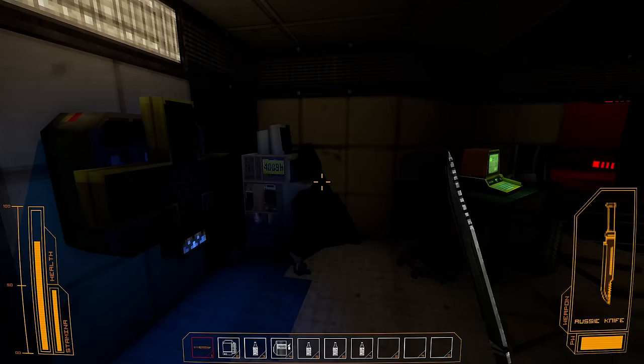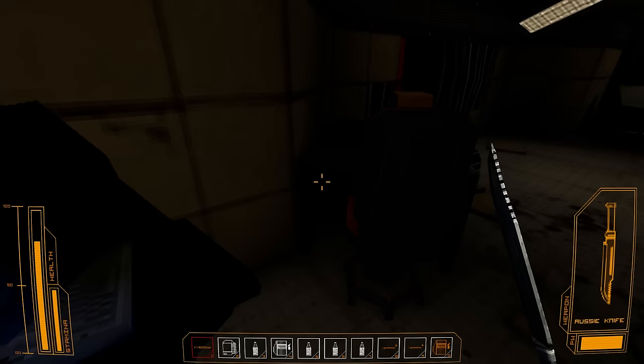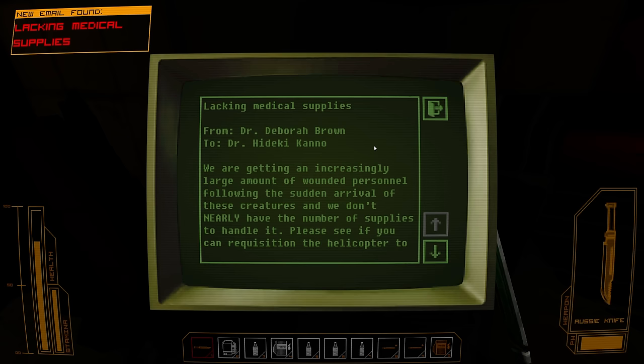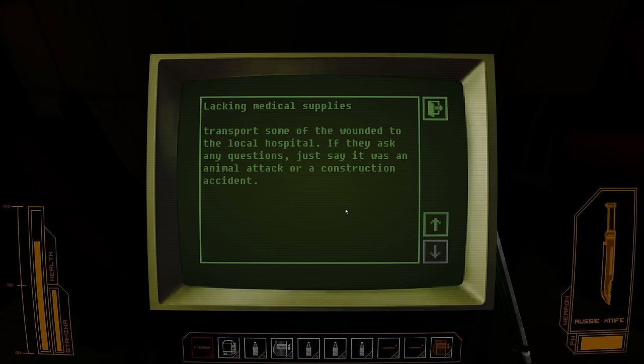Morphine shot, lots of HP — lovely. Bandages, multi-use obviously. Mail: we are getting an increasingly large amount of wounded personnel following the sudden arrival of these creatures, and we don't nearly have the number of supplies to handle it. Please see if you can requisition the holi-copter to transport some of the wounded to the local hospital. If they ask any questions, say it's an animal attack or a construction accident.